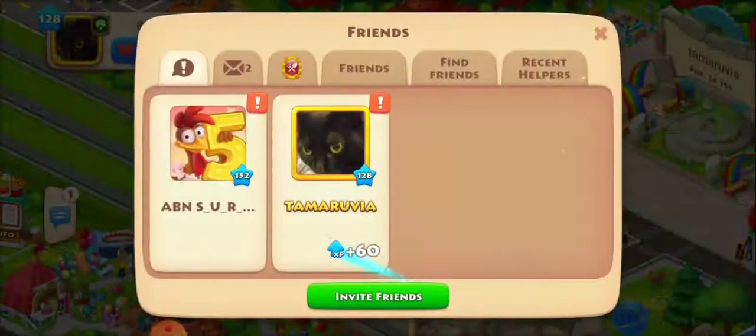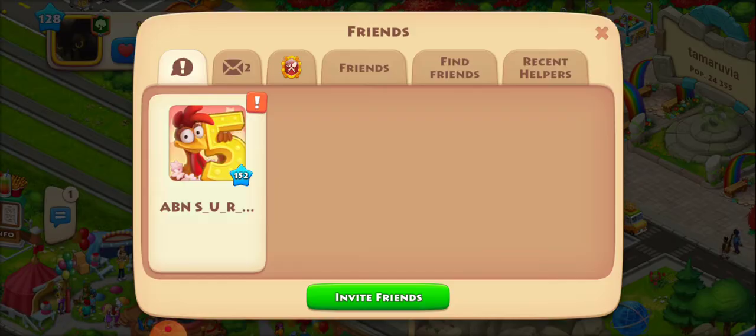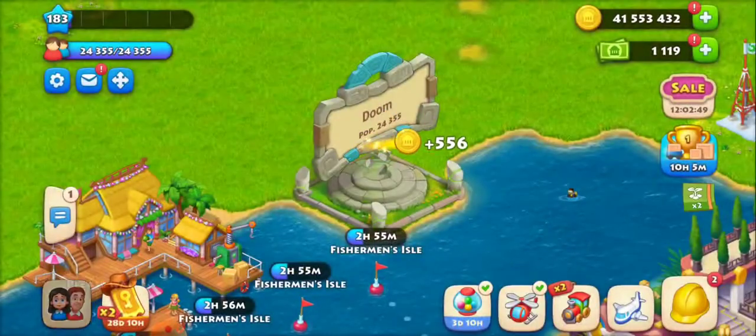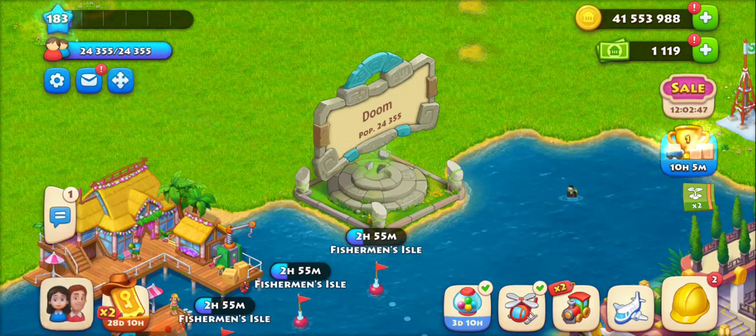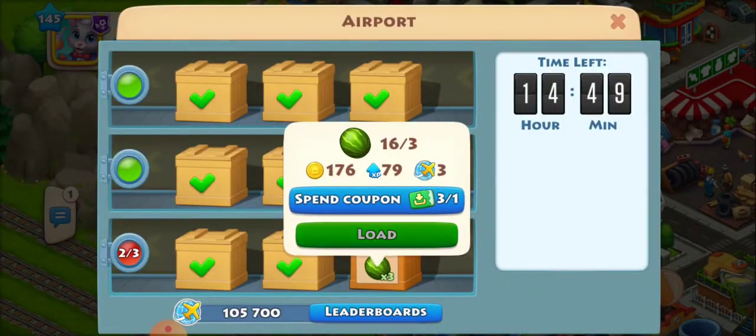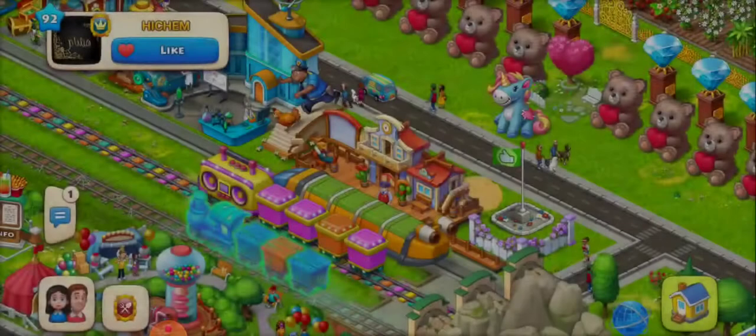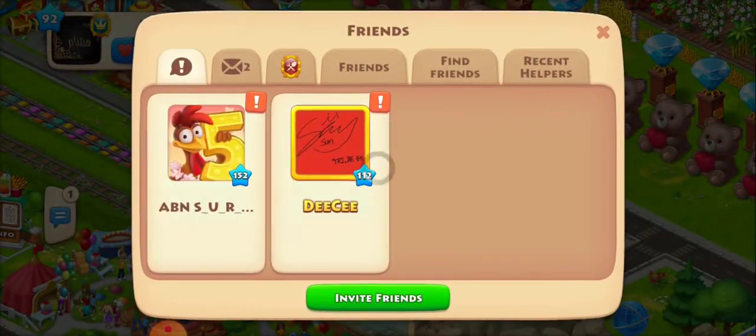You can just get clovers like — I literally get clovers in like two seconds. If there's nothing there, I'll send a helicopter, then come back and there's two new friends lists ready, and away you go. You can really get clovers super fast, it's just time consuming.